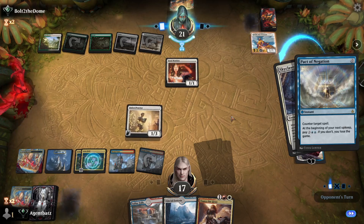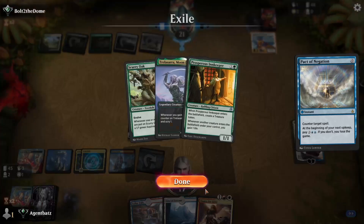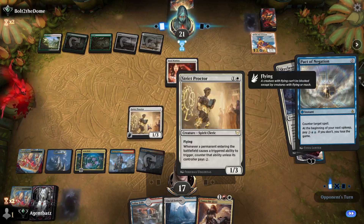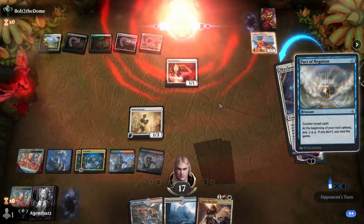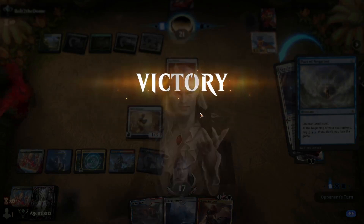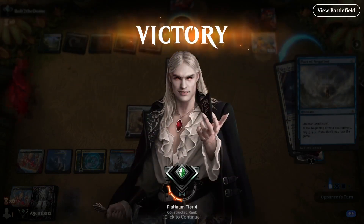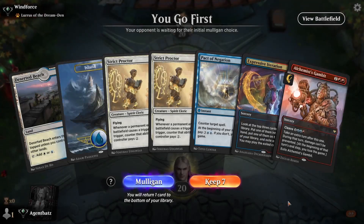In this meta with Green-White life gain, Scavenging Ooze decks, and even Human decks, Strict Proctor is an MVP — it shuts off all those creature triggers unless they pay two mana. And it turns on my Lotus Field. Good in both attack and defense. Okay, Best of One Historic with Jeskai Lotus Field.